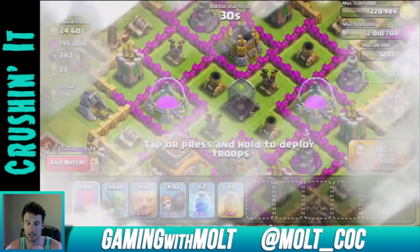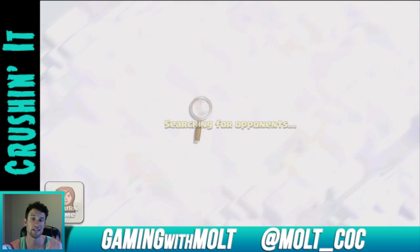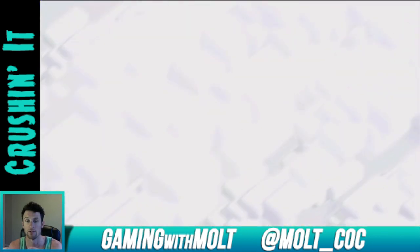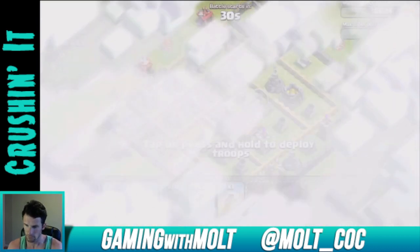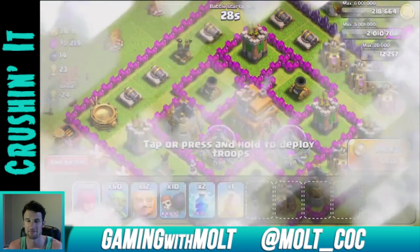I'm going to be heading to church a little later, but I'm going to attack and see what kind of base I can find. Remember I'm looking for about 250 dark elixir at least, and a good amount of elixir as well so I can hopefully get those wizards upgraded today.